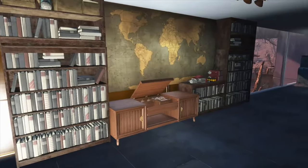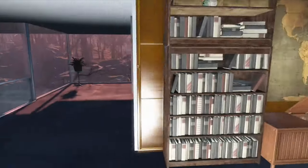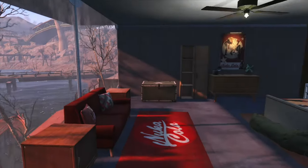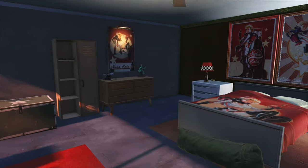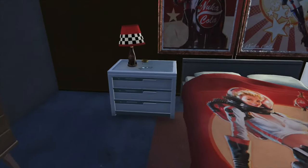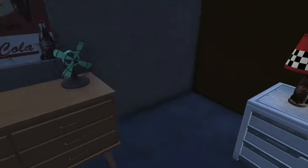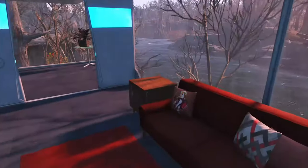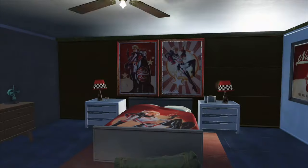Headed up to the second floor — right at the top of the steps he has the gym area with different size weights and dumbbells. I really wanted this build to reflect the personality of Leon, to feel like this is where he's living and where his favorite things are. No place reflects that more than his bedroom. The master bedroom has been fully decorated in the theme of the Nuka-Cola Rocket Girl, for which he has a special interest.